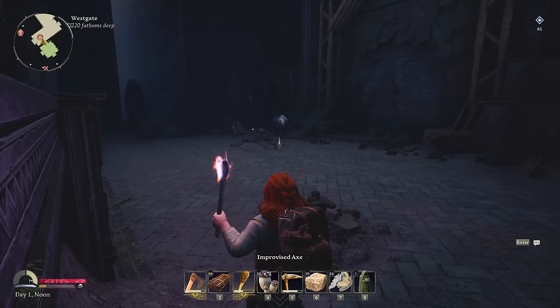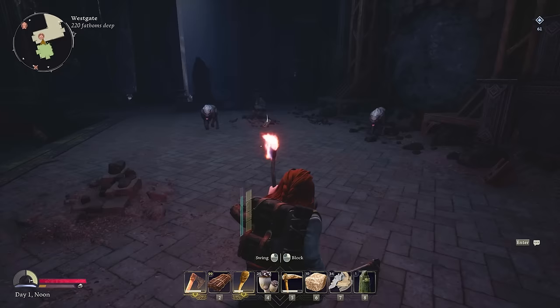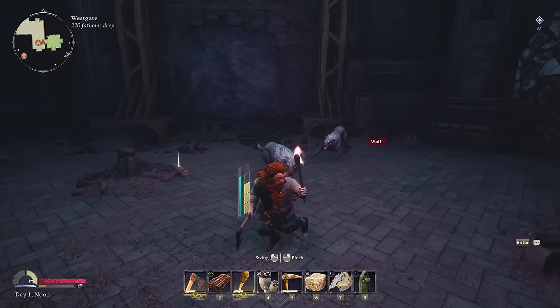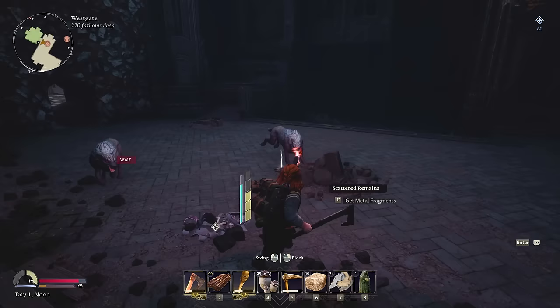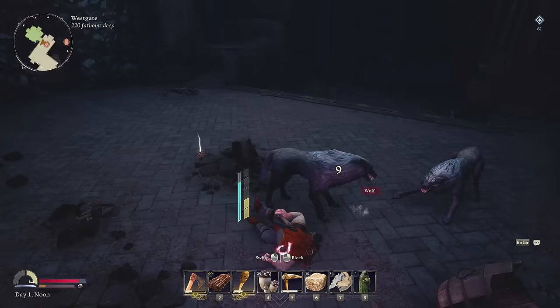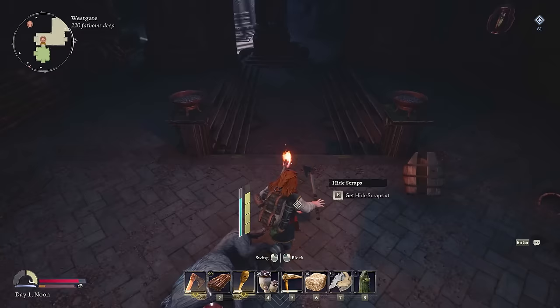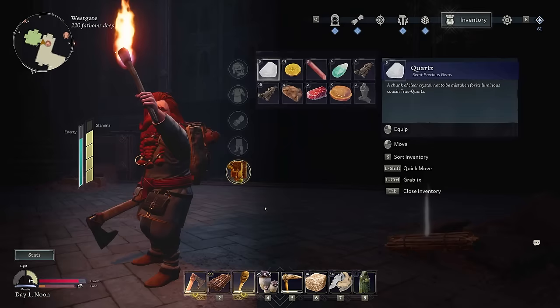Uh oh. Nope, nope — you don't see me. I'm clearly invisible. The torch does not give me away. Gonna be extra careful. Dodge roll, we got this. Just gotta play our stamina right. Dodge roll. There we go — one down. Two down. And that'll be enough hide scraps for our new backpack, which is a beautiful thing.